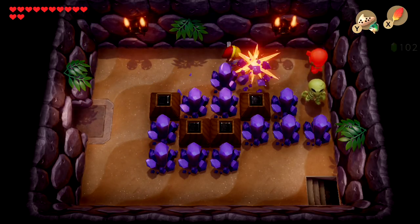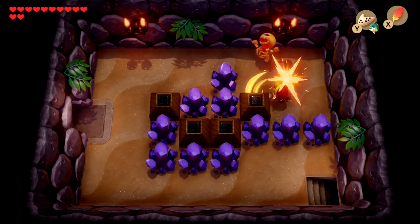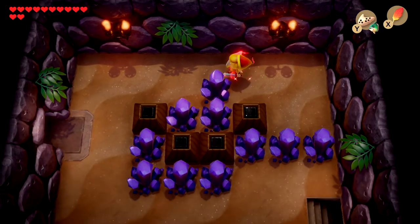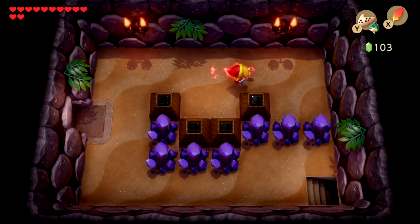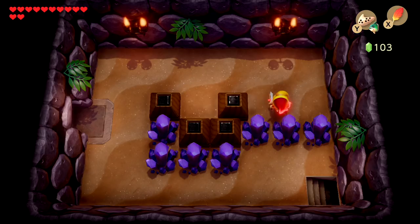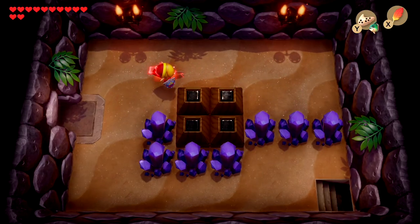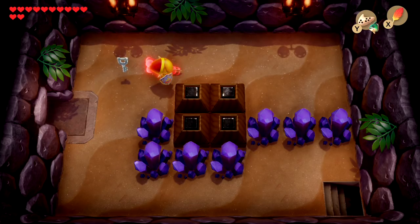Let's kill all of these enemies — I like the different colors. Once we do that we can pick up a piece of power, not really that necessary actually, because what we need to do is push these two blocks into each other — complete the little square — and just like that we got a small key.